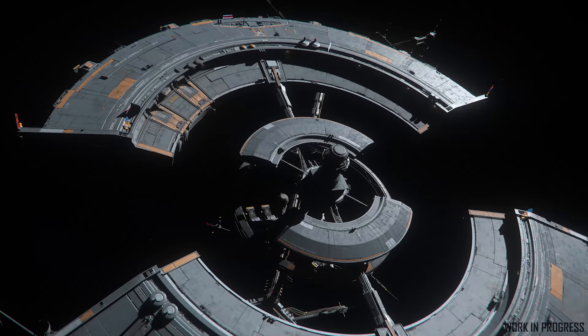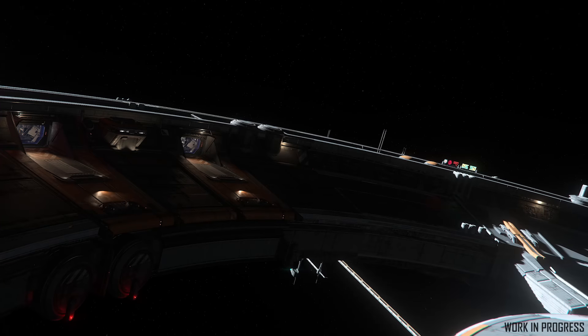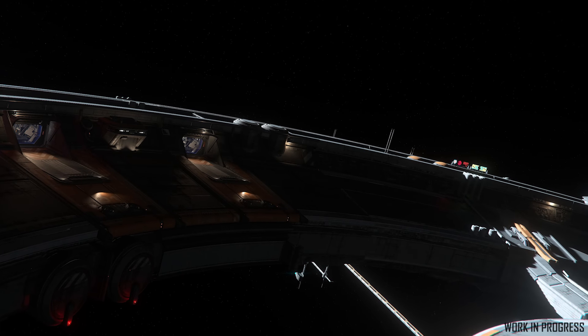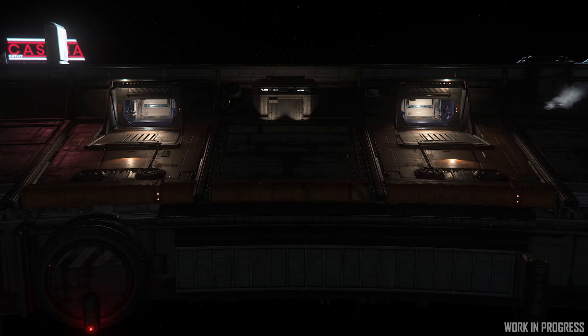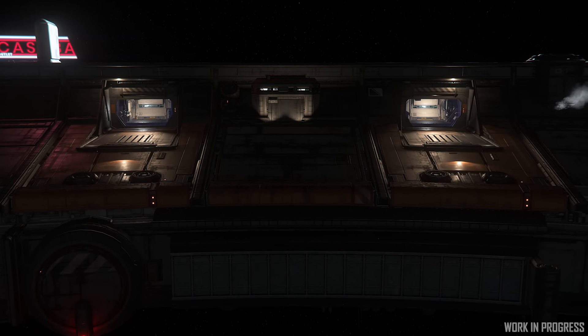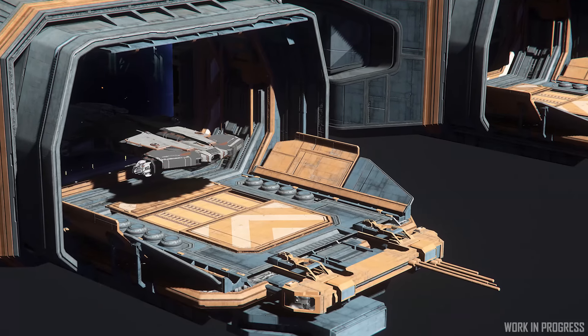Members of the environment team also took a sprint to explore something on our backlog, namely the addition of small and medium-sized hangars to the ring structure of some space stations. It's a small touch, but these small touches add up to make for a more dynamic landing and takeoff experience as players travel across the Star Citizen Persistent Universe.